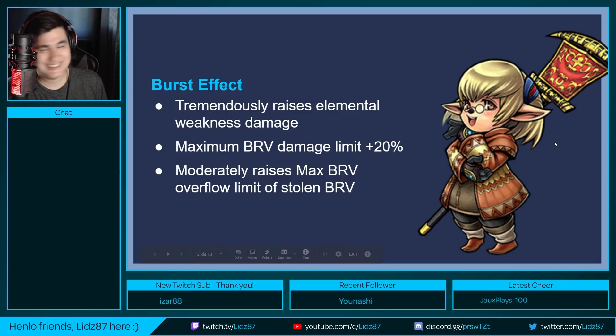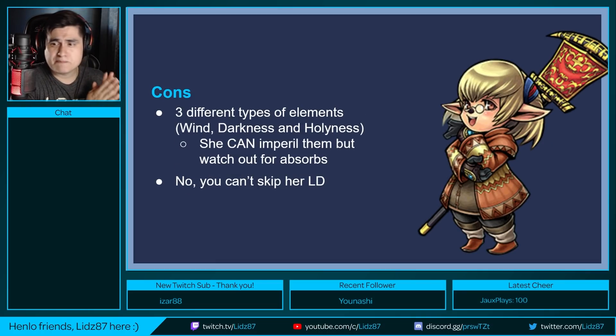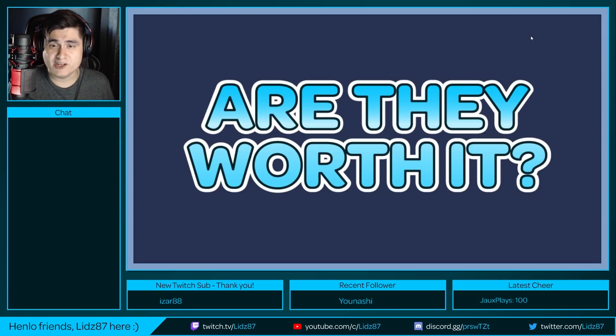Cons about Shantoto: she has different types of elements including darkness and holy. She can imperil them, but be careful with units that absorb said elements — you will be locked out of either ability. And no, you can't skip her LD. If you're going to be using her, you can't skip her LD — plain and simple.